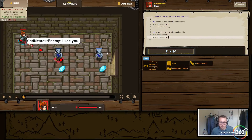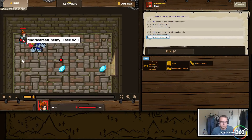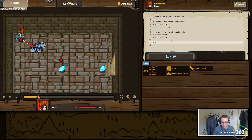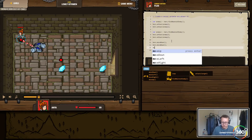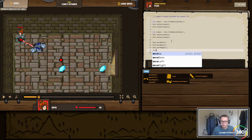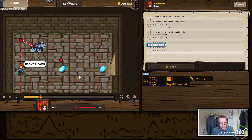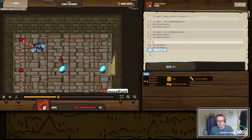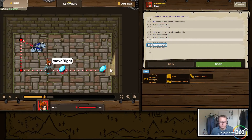That will kill both these guys. Our hero is always going to return to our starting position, so we can calculate the movement: move down, move right, move right. After attacking we want to move down, move right, move right. Let's run that — kill, kill them both, move down. Oh, I moved down too many times. Only need to move down once, move right, move right — there we go.